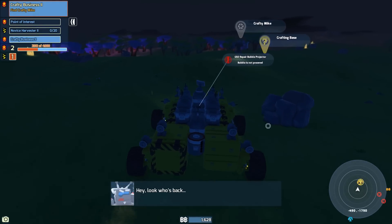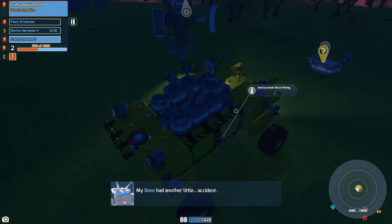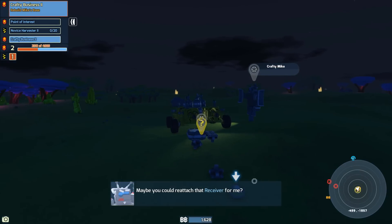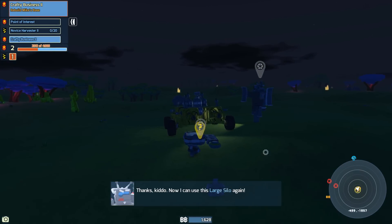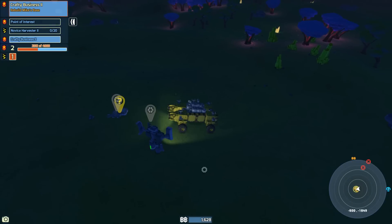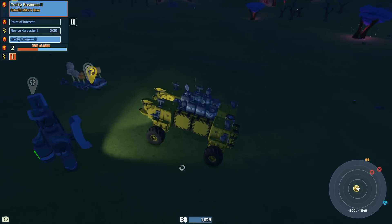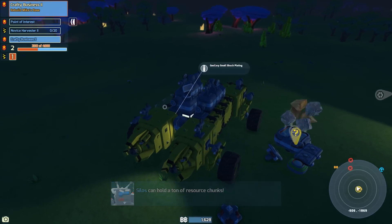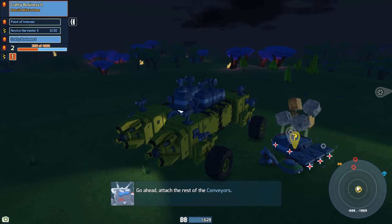Hey, look who's back — Crafty Mike! Good to see you again, kiddo. My base had another little accident. Maybe you could reattach that receiver for me. Put it there. Now I can use this large silo again. Mind your head. I still think I have the top of the line voice acting for Crafty Mike — just kidding, it could be better. Silos can hold a ton of resource chunks. That's pretty cool.